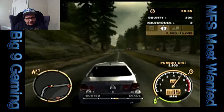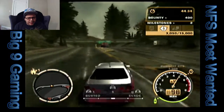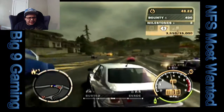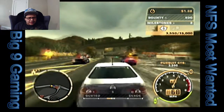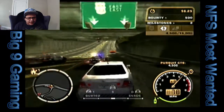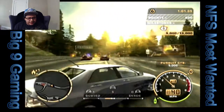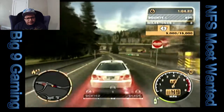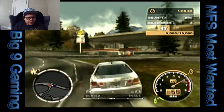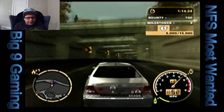We got a 15,000 bounty going. Now we're going to be able to get that 5,000 offset. We get 100 every 10 seconds, and I think it doubles to 200 when we get to heat level 2. So we don't need to drive around too much — we can cost-to-state right here. We're a third of the way there — 5K. There's too much traffic; I'm breaking off now.